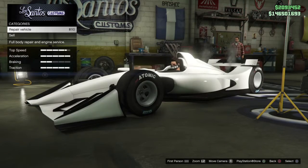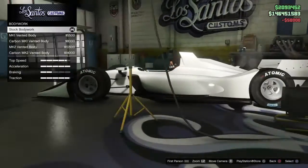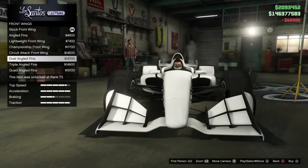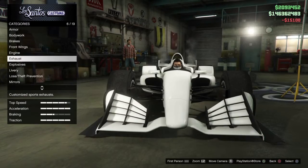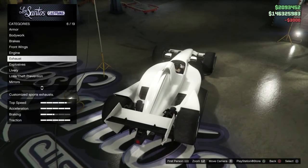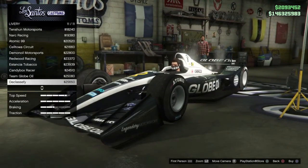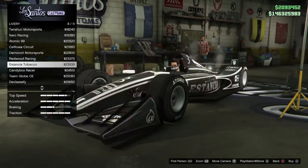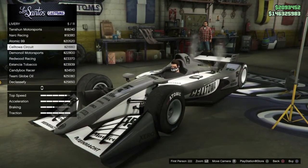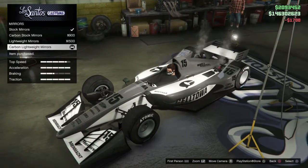We're gonna take this over to Los Santos Customs. This is the Class A DR1 — we repaired it and I'm gonna go ahead and modify it to its full potential. Got the carbon vented brakes, the wings, I think I like that quad angle fins, exhaust — that carbon tipped exhaust. For the livery I'm going with this one here, yeah we'll go with that one. Mirrors — we're gonna go with the carbon light mirrors.